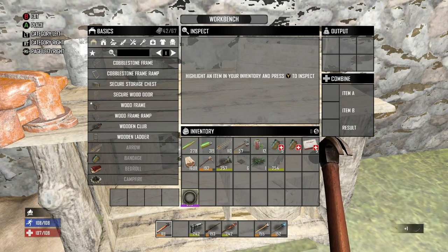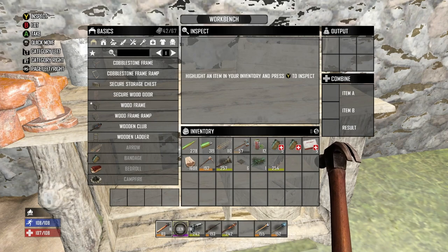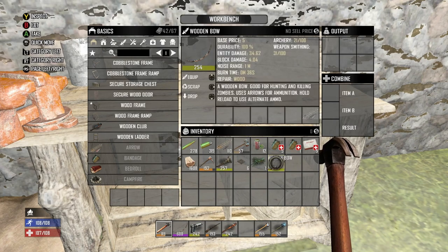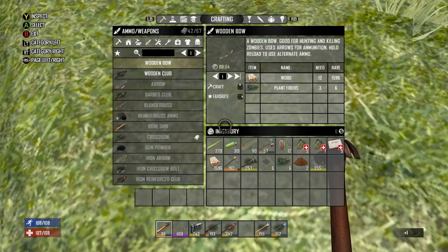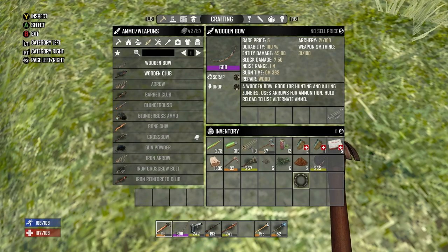Level 600 bow — it took about 20 bows. So now we have a level 600 bow. You can repair this, or when it gets down to a lower level just throw it back in the workbench, combine it with another bow and you'll have another level 600 bow. That's going to be a big difference in your archery. The highest level bow I can craft at the moment is a level 255, so your energy damage is 34.65 compared to the level 600 which is 45 even — big difference, especially when you're doing headshots.